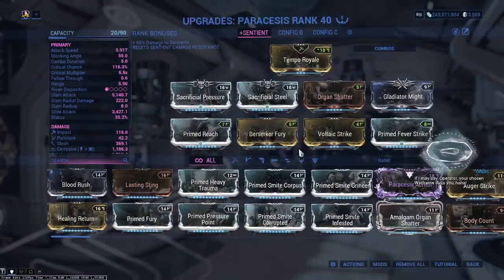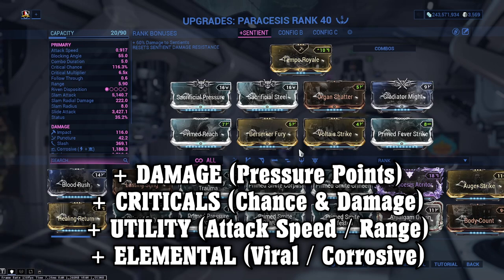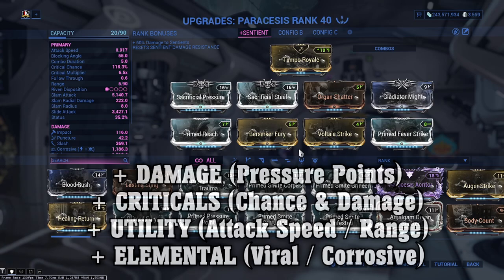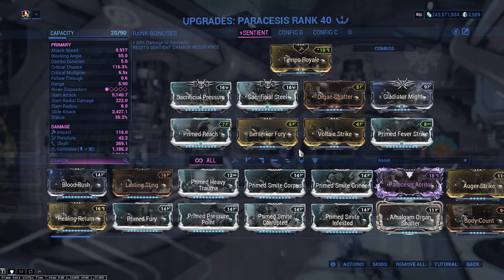The Paracesis melee weapon — I'm sure everyone you know will recommend this weapon, as it's designed to be strong against Sentients with extra bonus damage, and honestly I recommend it too. Pick it up by completing the Chimera Prologue questline. On screen is a general build giving it quite a powerful punch. If you don't own all of these mods, stick with flat damage, critical, and an elemental combination of your choice such as Viral.